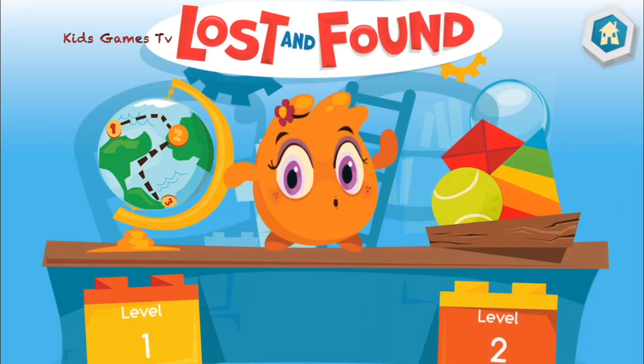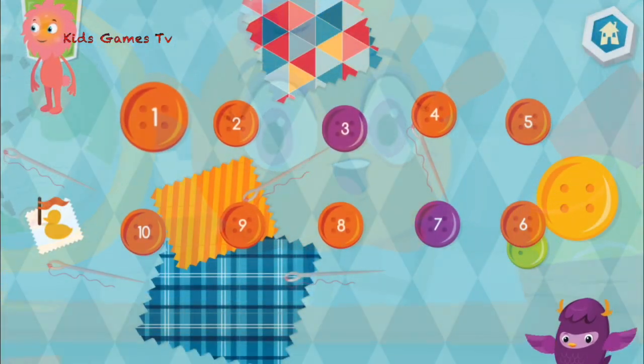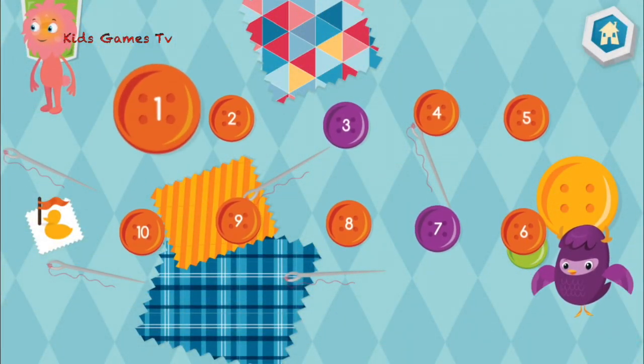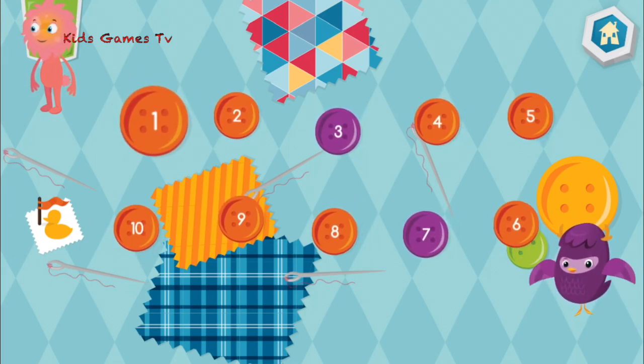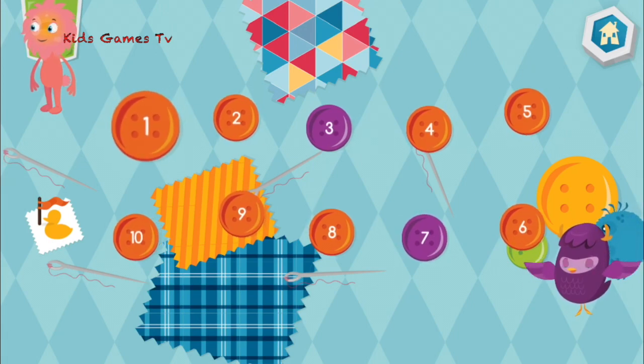Thank you for all your help. What would you like to do? To help the Lost Dust Bunny find its way home, draw a line from one number to the next. First, connect the dots by counting by ones.